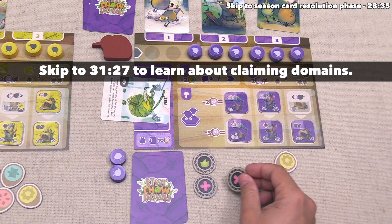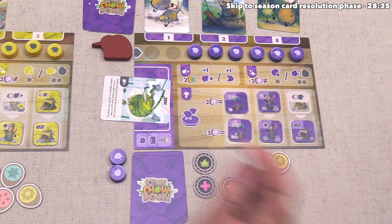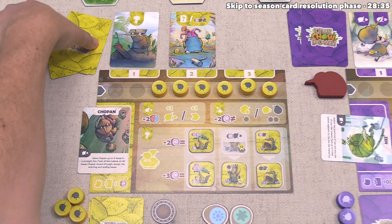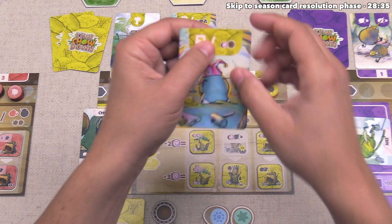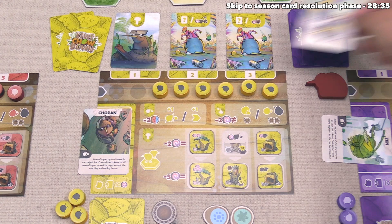Remember you can also spend these domain tokens as a wild fruit, so we could have technically built this round from a fruit perspective, but we did not have the board position to make it happen. That finishes up our feeding action and our last action for this first season. This means it's time for the yellow player to go — they've decided to play another wild card. This one would get them a random food and a random domain token, but they've decided they would like to do a standard move action, which again means they have to move two of their kiwis.